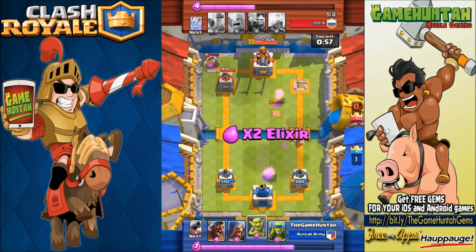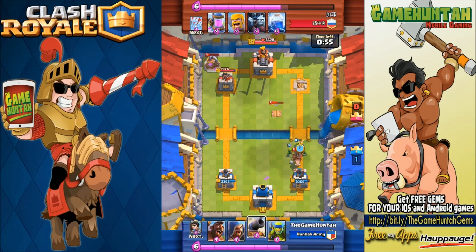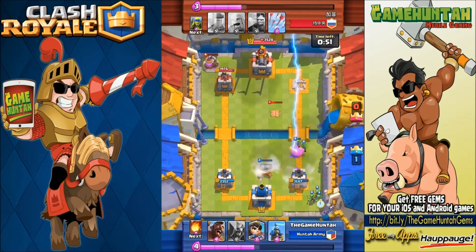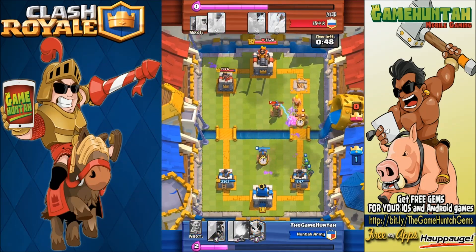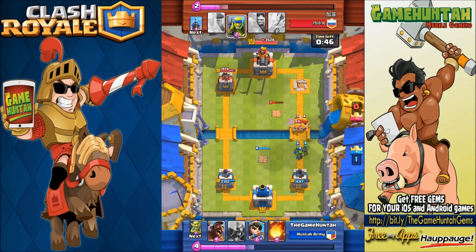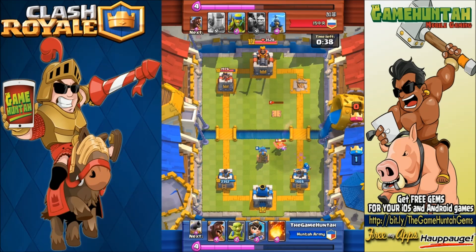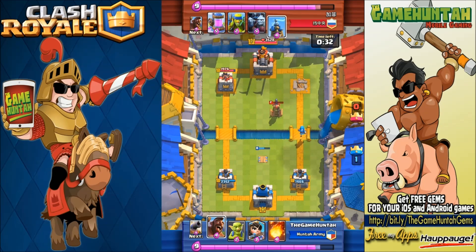We've got a battle of Tesla Towers in the middle of the base — that looks super crazy. Goblins helping me against a Hog Rider. Lightning came but couldn't bring down the Cannon. One more time Tesla and Cannon are working quite well together — those Barbarians don't stand a chance, the Tesla Tower gives them no chance to survive.